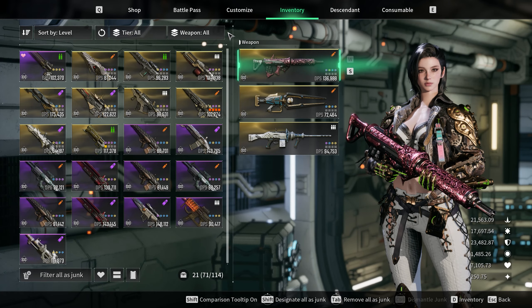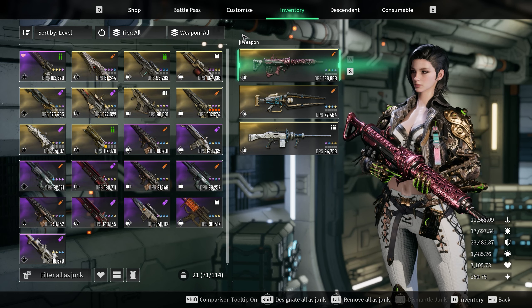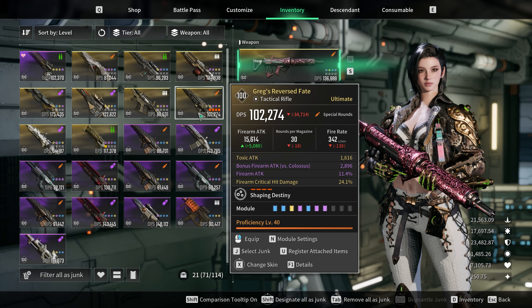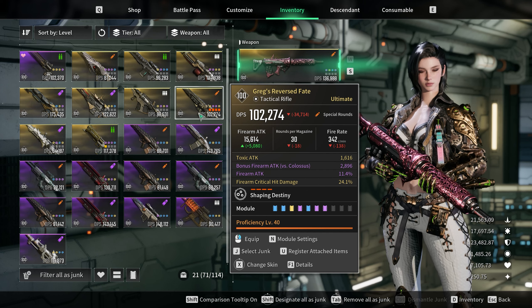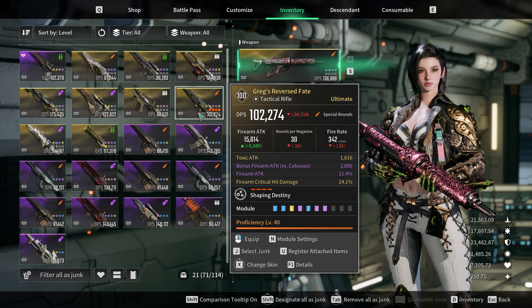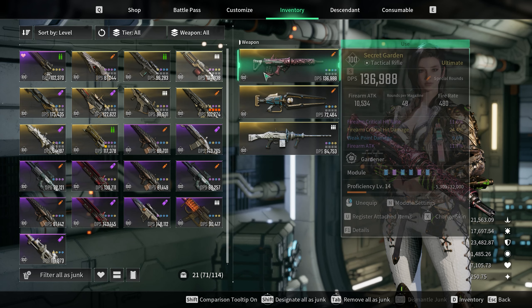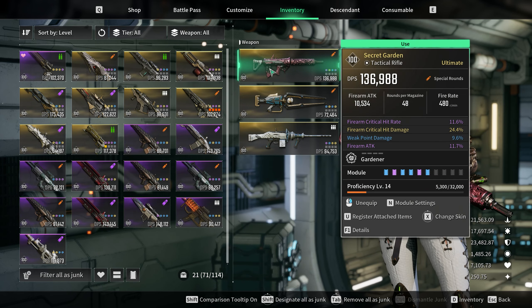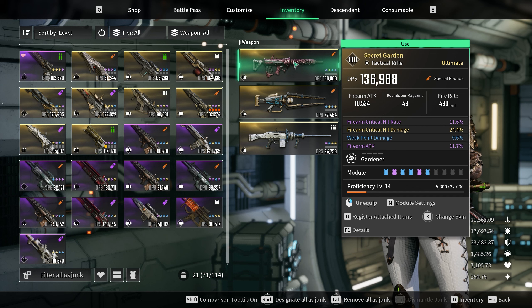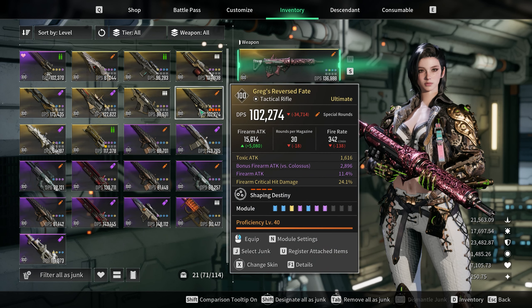Secret Garden is pretty much best in slot. If you want something else, the only other one you can currently farm is a special rounds weapon - Greg's Reverse Fate is probably the next best in slot. You can use this in plenty of dungeons and void intercepts while waiting for your cooldown to come back. Greg's Reverse Fate is a decent shout if you don't have Secret Garden. Secret Garden helps in your skills as well as your gun, whereas Greg's is just purely a damage output machine by itself.